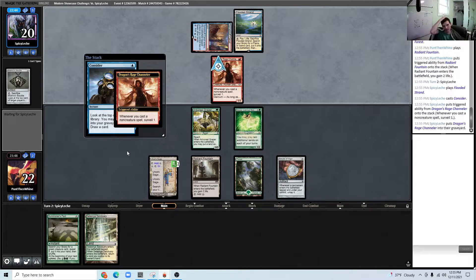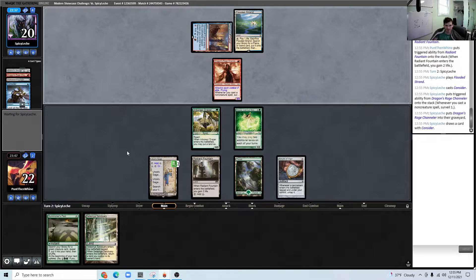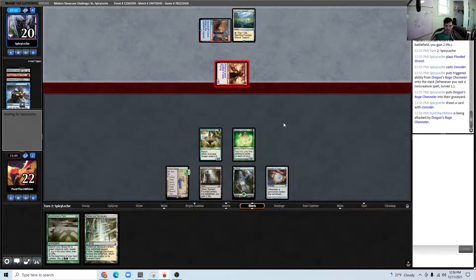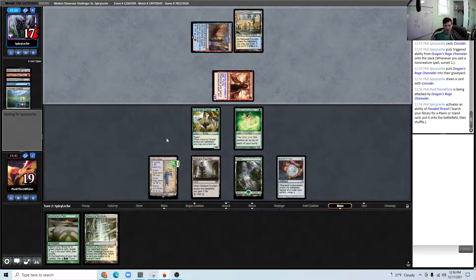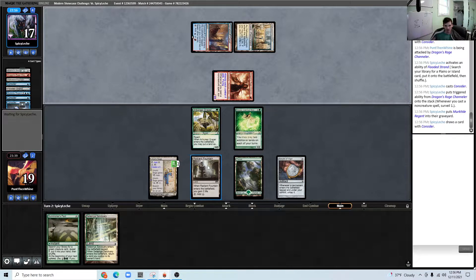I'm pretty sure this means we win, because we're going to be making two Titans, so even through Unholy Heat we're going to get to attack with a Titan. We'll have a pretty intense combo turn this coming turn. The opponent could have Force of Negation — that would get us pretty good.